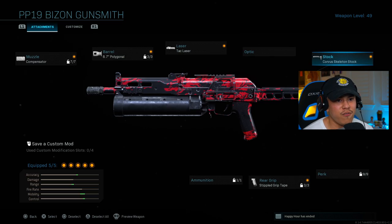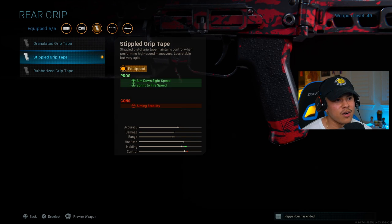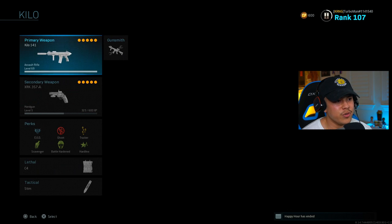For my stock, the Corvus skeleton stock increases your aim walking movement speed, allowing you to strafe left and right faster in gunfights — strafing makes you a harder target to kill. It also gives an aim down sight speed pro. For the last attachment, stippled grip tape again.